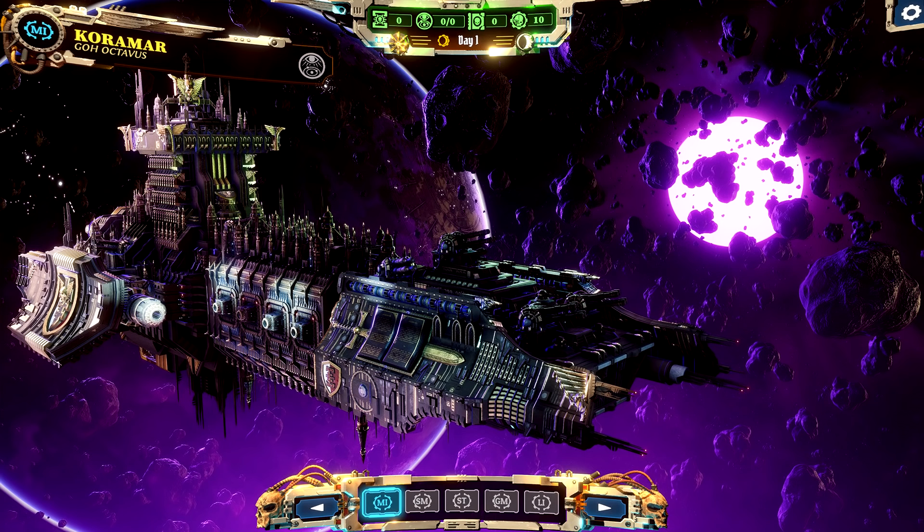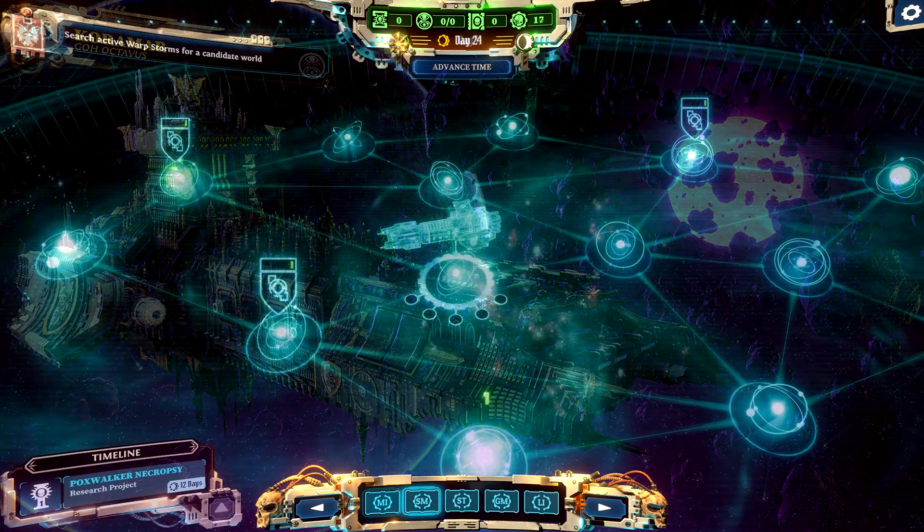At the bottom you can see labels like M1, SM, ST, GM, and what looks like a U. They could be squad member slots you can click on to change loadouts. Top left it says 'The Koromar' — maybe that is the ship — and 'GOH Octavus', which might be the system or something like that. I definitely think this is going to be the main player hub where you come to equip your guys and select the next mission.